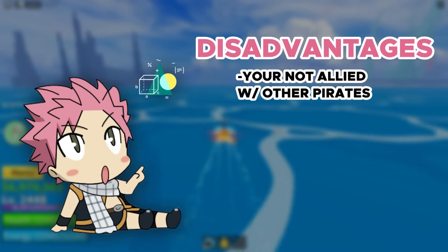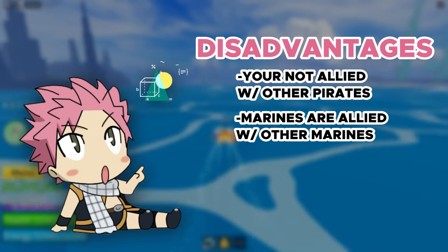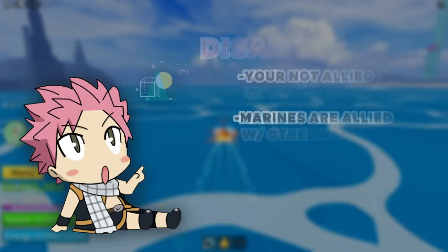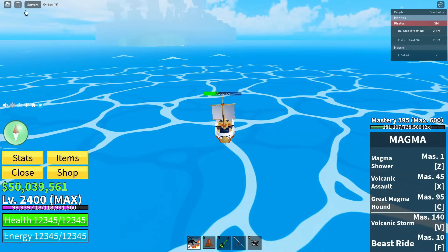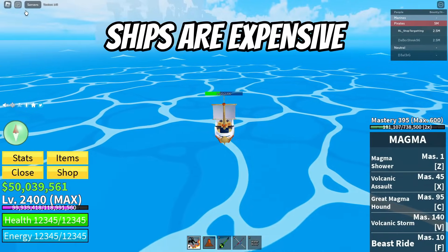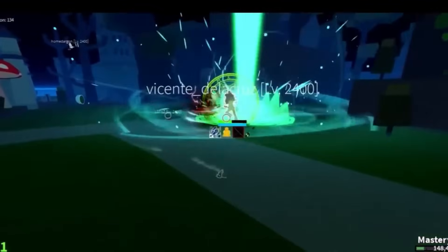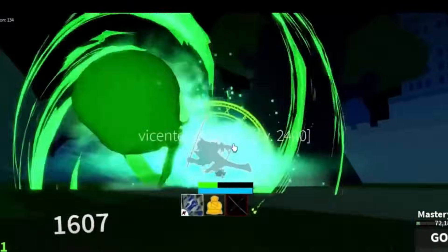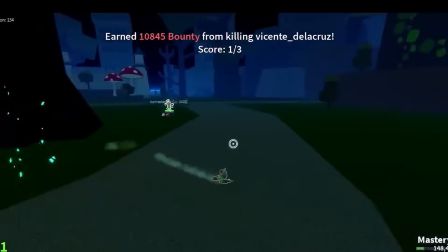This builds into one of the disadvantages of the pirate side. When you're a pirate, you're not allied with every other pirate. But when you're a Marine, you're allied with every other Marine, so it's hard to fight against Marines in team fights. You can't 100% trust your teammate. Also, if you're a pirate, ships are a little more expensive and you spend extra cash every time you want to buy one. And obviously, having a bounty on yourself makes you more prone to bounty hunters — you'll constantly have to keep on the run, unless you're a total god at PvP.